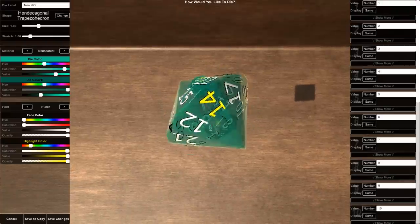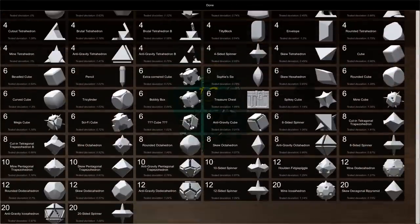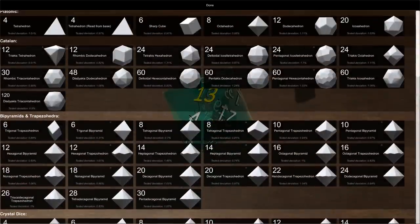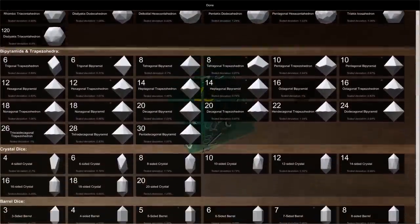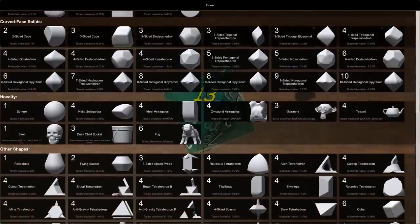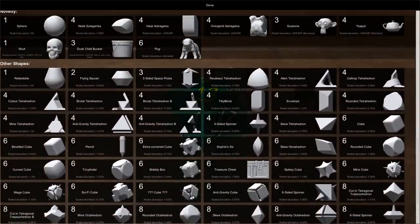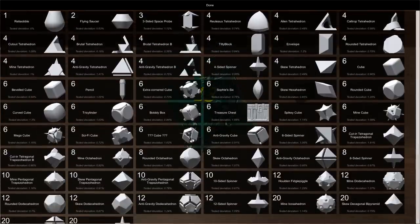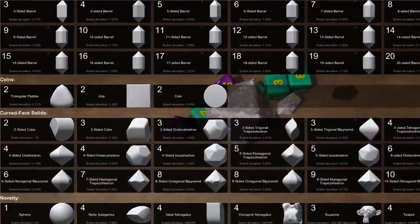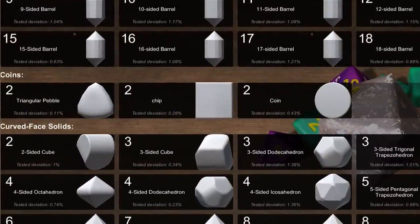Unlike Tabletop Simulator, you can create your own die — and I mean really create your own die. There are 153 different die shapes to choose from, ranging from traditional D20s, D6s, and coins, up through barrel dice and curved face solids, and all the way through to gimmick dice like skulls and pugs. Each die shape has been tested and its margin of error is displayed when selecting it, so you can make an informed decision about which die is closest to statistical probability in the physics engine. Interestingly, the triangular pebble is way closer to a true 50-50 than a coin.